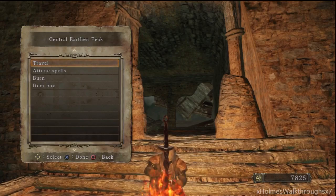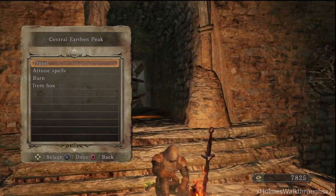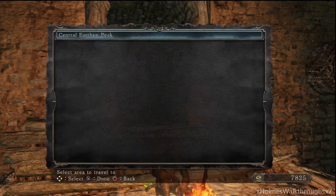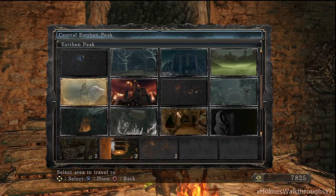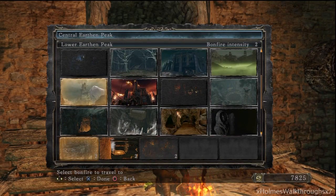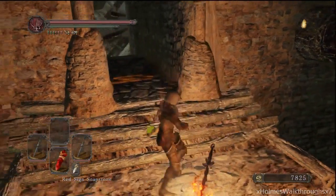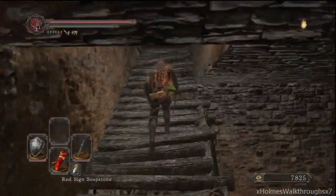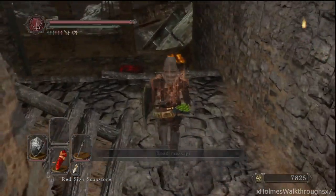It is the set, but the mask is different — I'll just tell you guys that much. You want to come to the central earthen peak. This place is right before Medusa, or Mytha the Baneful Queen's bonfire. That's the closest bonfire you can get to, so yeah, after the harvest valley come over here. This is the lower part of harvest valley — you come up here to this bonfire.